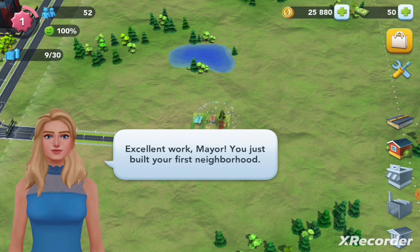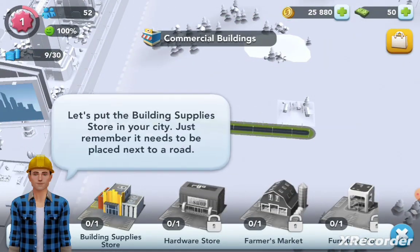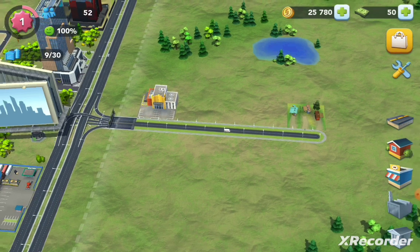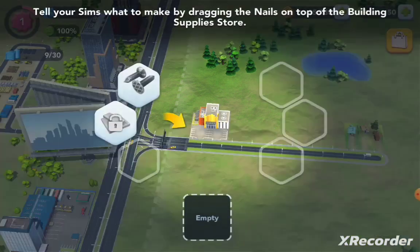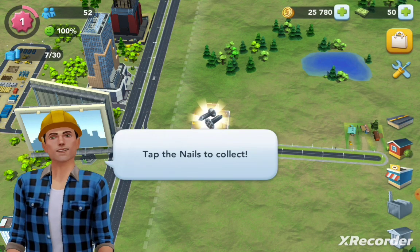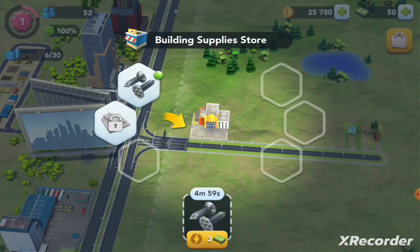So now we can continue working. Looks like we've got some trailer park looking houses. Looks like we are over the store — a building supply store. We'll put that over here because of the highway, so people can easily get on and off and get to the store. So we're going to make some nails. The nails should be ready now.